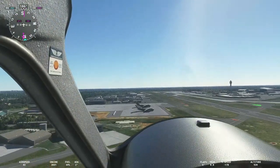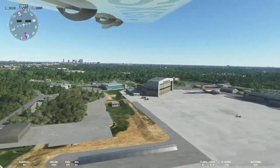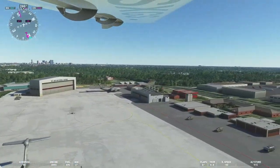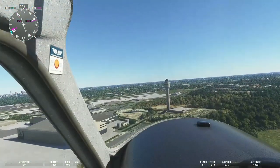On the east side of the airport, there is a general aviation hangar and complex along with the North Carolina Air National Guard. In the middle of the landscape, you will see the ATC Tower, which, FYI, is one of the tallest in America.